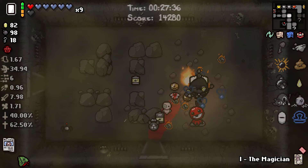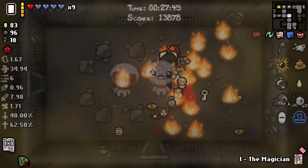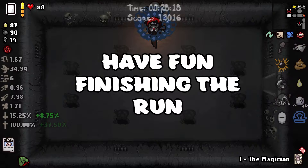The best method to use the sacrifice room is to inflict damage by either bombing yourself, touching fire, touching non-sacrifice room spikes, or letting enemies hit you until you are on a heart or two of health. This ensures you don't accidentally kill yourself in the wrong way. After you die, you should see a paper pop up that says you have unlocked The Lost and your character will respawn. The rest of the run does not affect the unlock. You have officially unlocked The Lost.